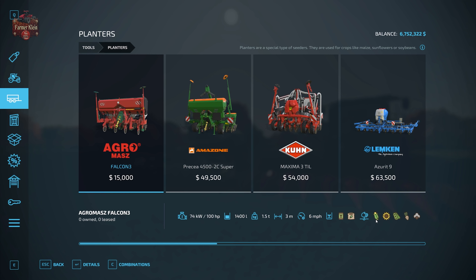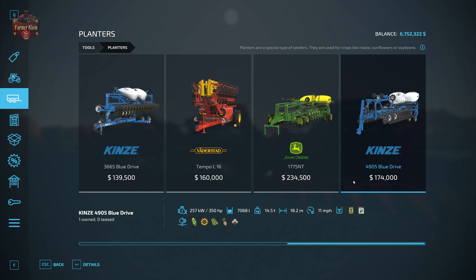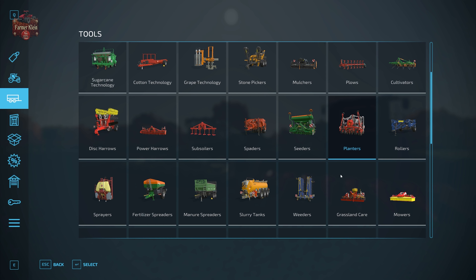Any of the base game planters will allow you to plant corn, from the Falcon 3 — a three-meter planter requiring 100 horsepower — all the way up the product stack to the Kinsey 4905 Blue Drive, which is the particular planter we're going to be using in this video simply because we want to get the job done quickly.